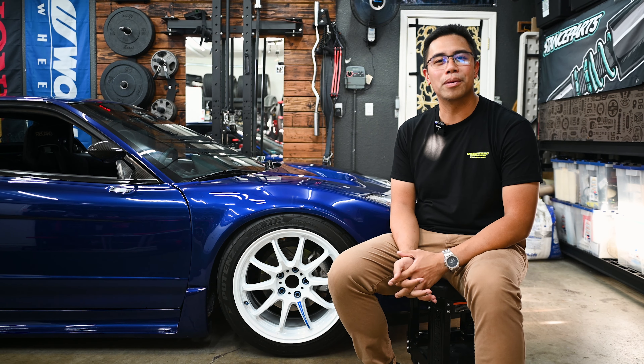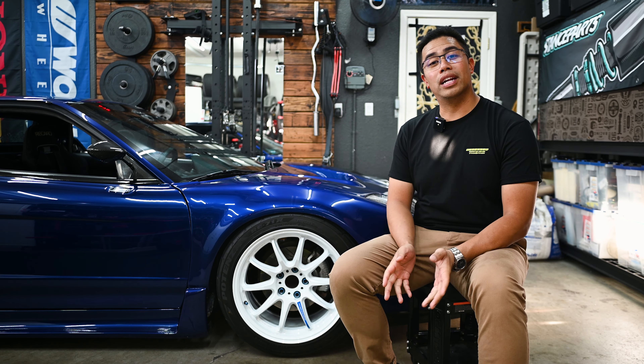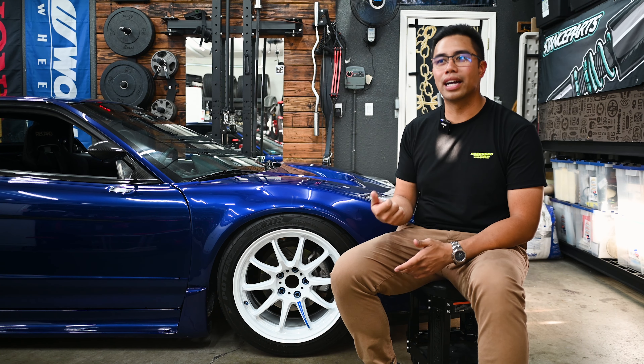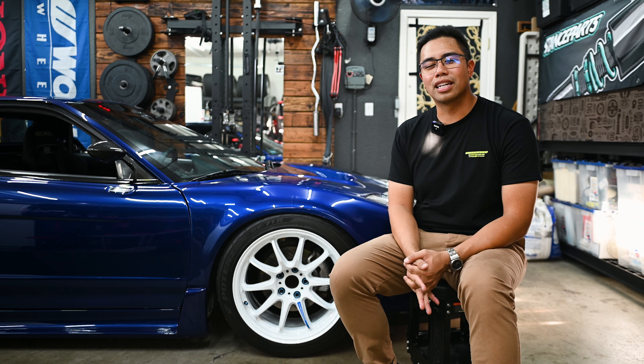When I bought it, it had a few things done to it. It had a six-speed swap done because this originally came with the five-speed, but the previous owner took an NA2 six-speed and swapped it in. He also did the front end conversion — pretty much a Type R style build with the O2 conversion. It was a coupe, which the Type R's are. It had the O2 side skirts, the O2 rear valance, O2 taillights, Type R wing, Type R hood, lowered a little bit on some VSXXs.